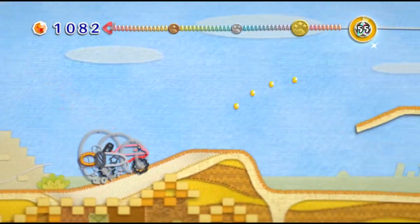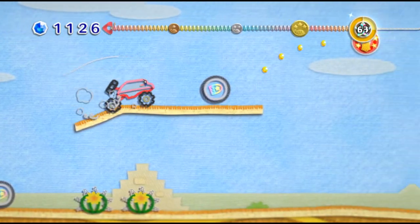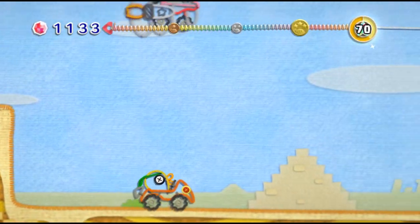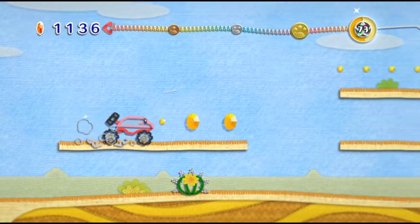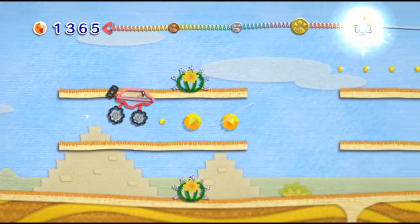You want to aim for these little turbo boost thingies, and you also want to avoid the cactuses. If you get hit you'll lose a bunch of beads, and you can't stop as Off-Roader Kirby, which is a little unfortunate.